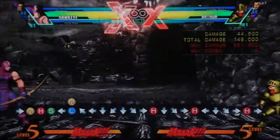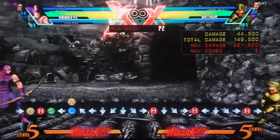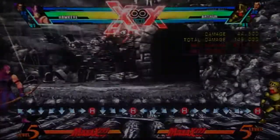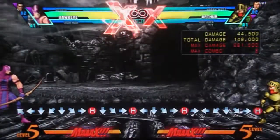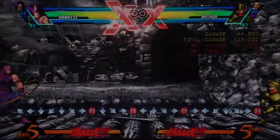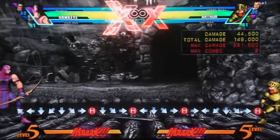The only projectile I've seen that Piercing Bolt doesn't fully nullify is Arthur's fireball — which I believe has something like 10 durability points, one of the best projectiles in the game. As you can see, that one just keeps going. So against another zoner, Piercing Bolt is by far one of the best tools you can use. It also does incredible chip damage even on block. You should mix it up — don't just keep throwing Triple Arrows, those are fairly easy to dodge once opponents read the trajectory.